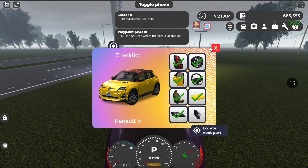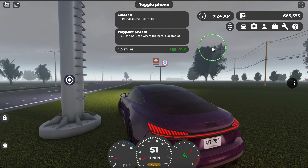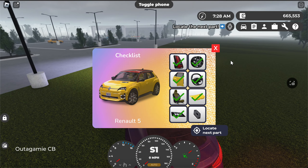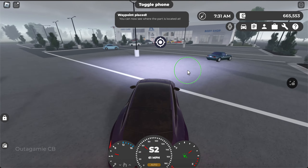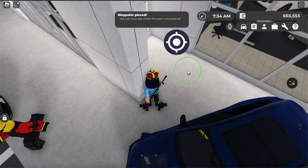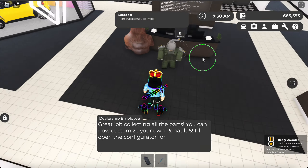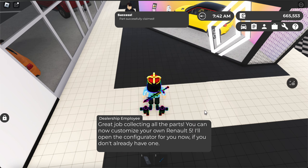We've got one final piece to locate and that's the official Renault badge. I don't exactly know why Greenville chose to license Renault because that's just a really random car company to license. Back at the dealership — nice, just right over here, very convenient. We're doing it through the wall and that's pretty much it. Wow, that was quick — six minutes! Yeah, that was easy.